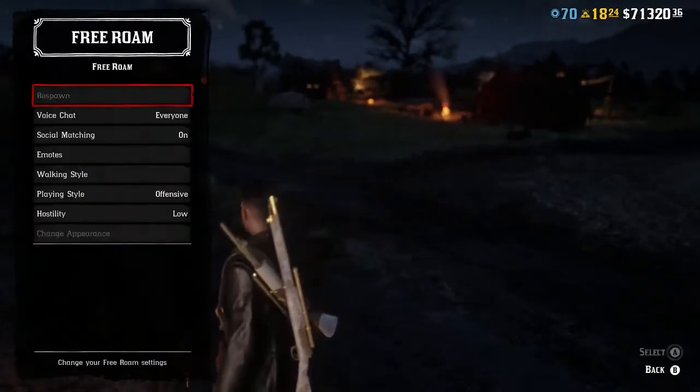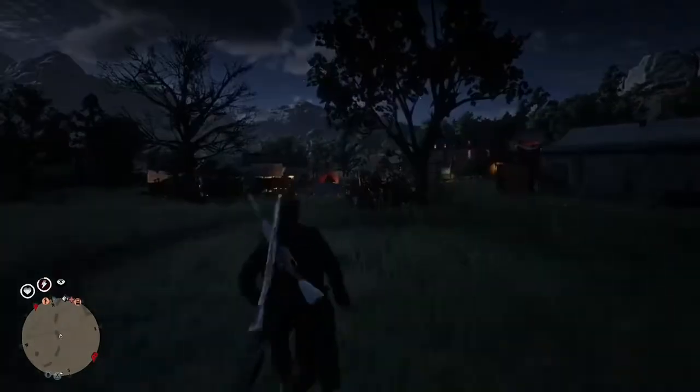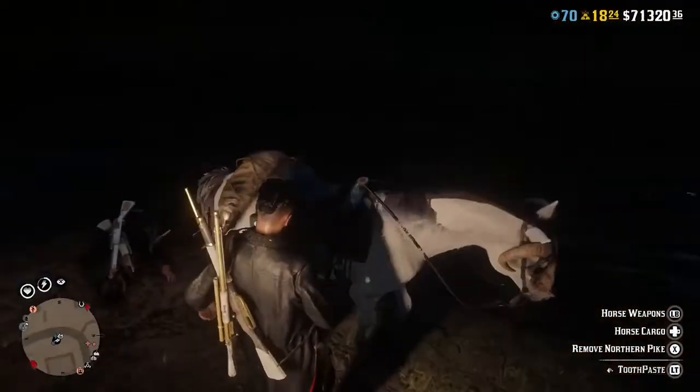As soon as they join the session, get off your horse and tell them to stand right next to the butcher, your horse, and your body. You want to go ahead and respawn. Throughout this entire glitch, tell them to stand right next to your body because if they don't, it will disappear. Also make sure there's no one else in Valentine, because that could mess up the glitch.